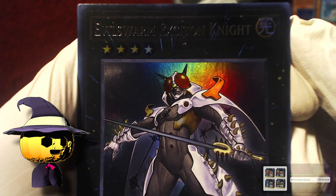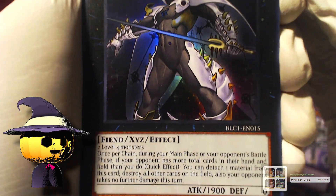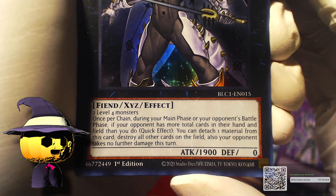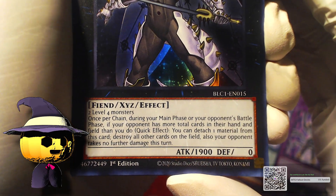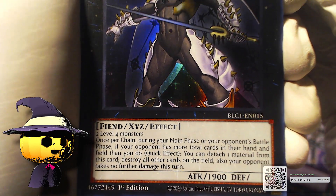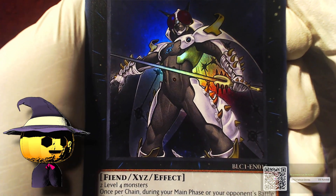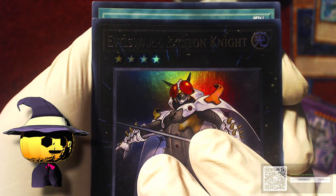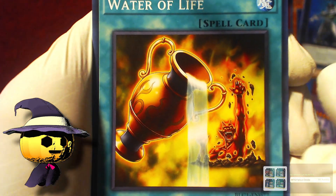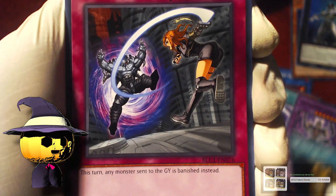Evilswarm Exciton Knight — I think it might be Exciton. 'Once per turn, during your main phase or your opponent's battle phase, if your opponent has more total cards in their hand and field than you, you can detach one material from this card to destroy all other cards on the field. Also your opponent takes no further damage this turn.' That's a big effect. Then we have Water of Life and Different Dimension Ground.